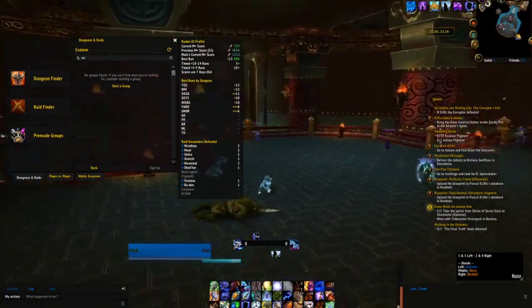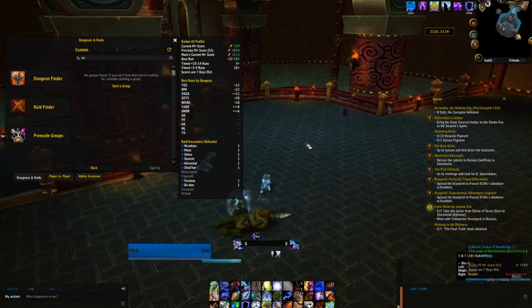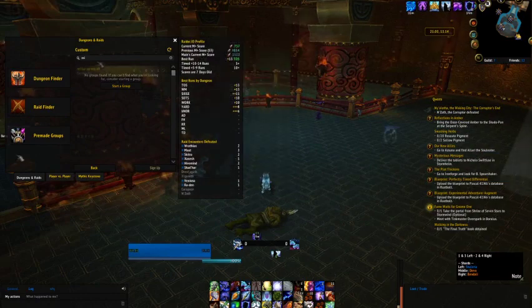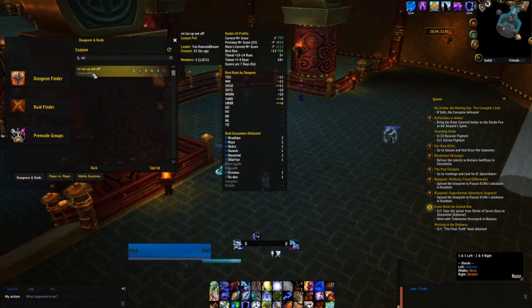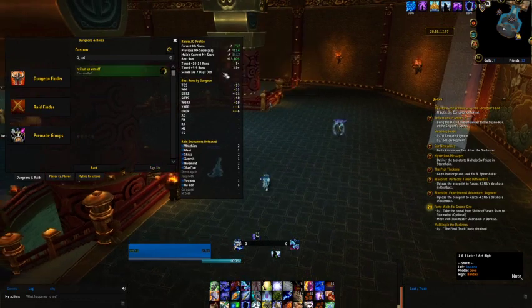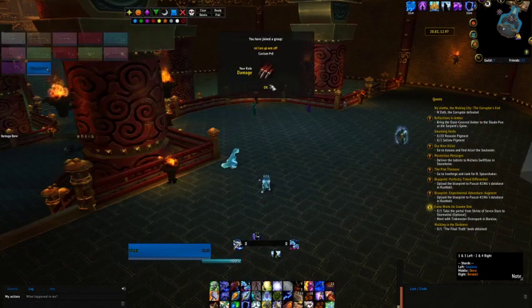I'm going to sit here and keep watching. I'll cut to footage of where I go whenever I find a group. I found a group — it says 'Ray Loon up, war mode off.' I'm going to sign up for the group. Got invited because they're awesome.